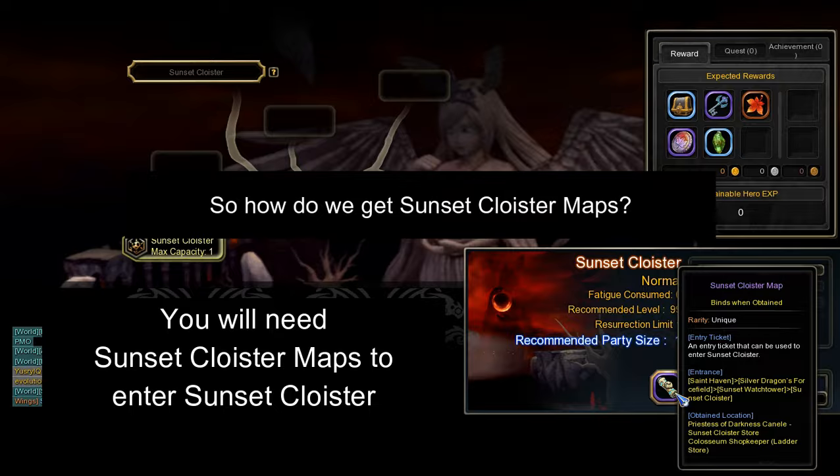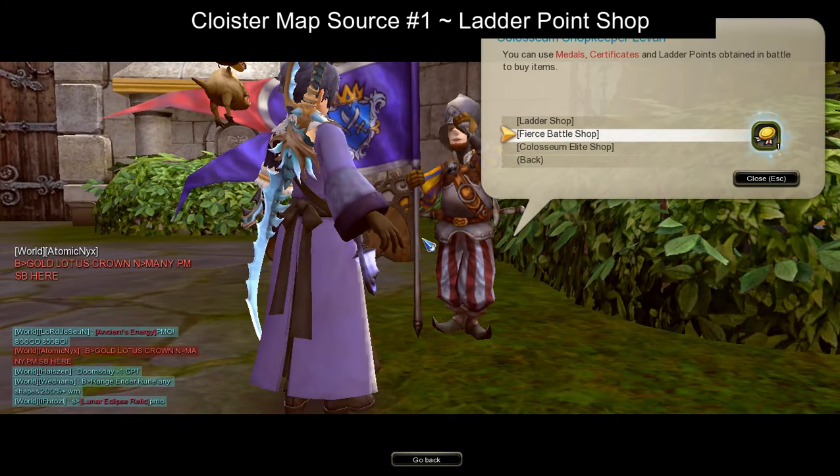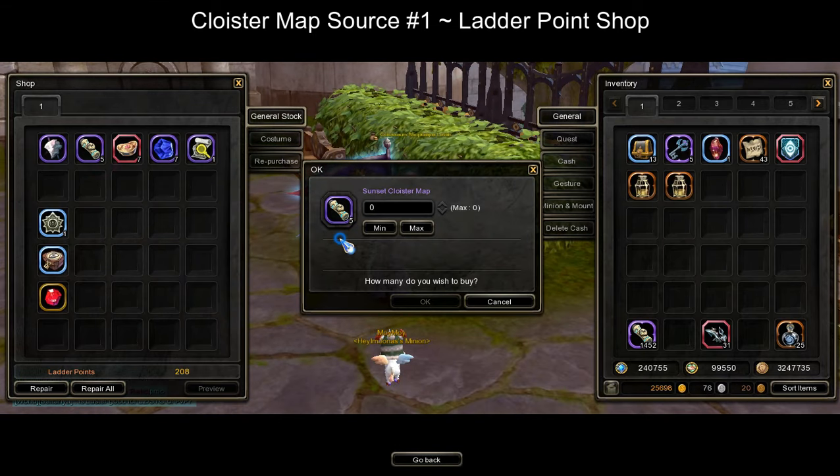So how do we get Sunset Cloyster Map? The main source of Sunset Cloyster Maps is by buying it in the Ladder Point Shop using Ladder Points. Each week, you can buy a total of 35 Sunset Cloyster Maps from the Ladder Point Shop.